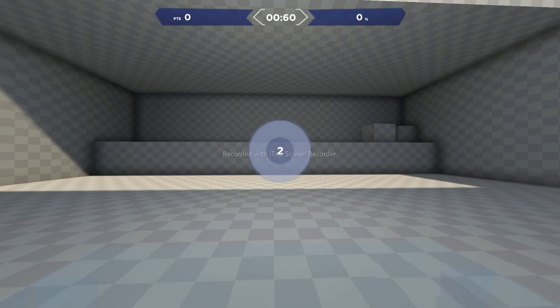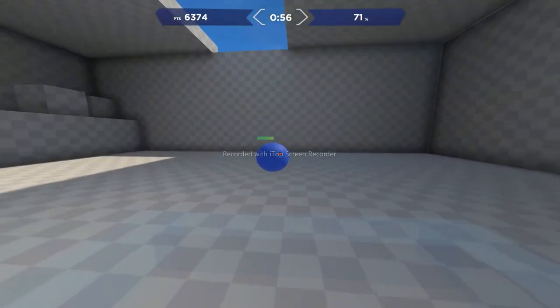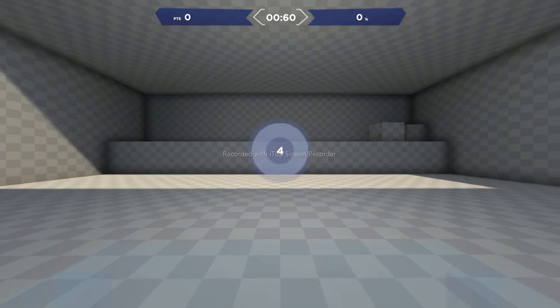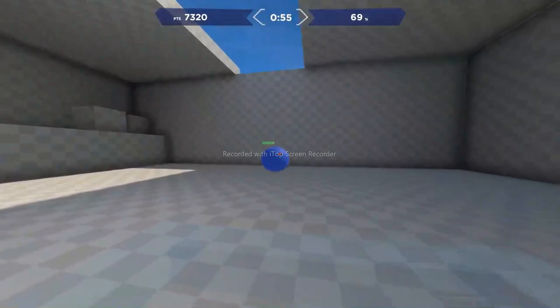In this one I might hit reset so we can take a look at it — this one is the Reactive scenario. I really like the Reactive scenario. I'm going to restart it so we can talk about it a bit more in depth. The reactive one is really beneficial for making sure you're flicking right back onto the target. It's a rather large target, but that's not a bad thing — the focus is making sure you're flicking back and forth and reacting appropriately. This one will definitely vary depending on the time of day, and make sure your exercise and eating right are all considered as you work on the reactive tracking.